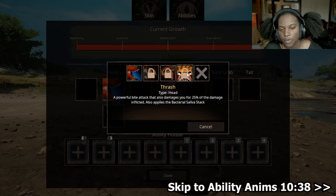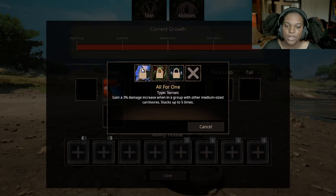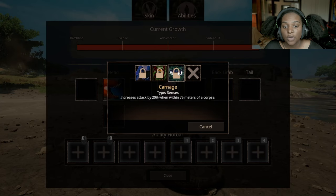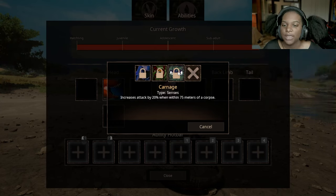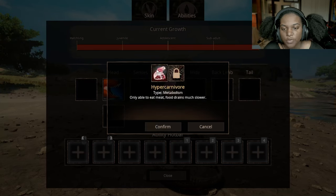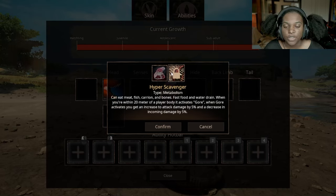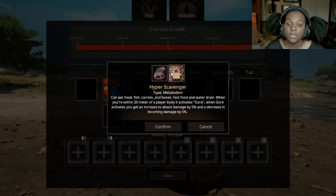For senses, we have All for One — gain a 3% damage increase when in a group with other medium-sized carnivores, stacks up to five times. Berserker — when low in health, your attacks cool down 25% faster and you deal 10% more damage. And then Carnage — increases attack by 20% when within 75 meters of a corpse. I like that ability. Metabolism: we have Hyper Carnivore — only able to eat meat, food drains much slower — and Hyper Scavenger — can eat meat, fish, carrion, and bones, fast food and water drain. When you're within 20 meters of a player body it activates Gore. When Gore activates, you get an increase to attack damage by 5% and a decrease to incoming damage by 5%. That's really good.